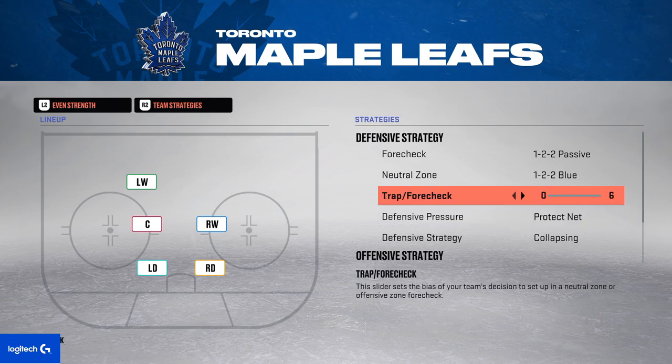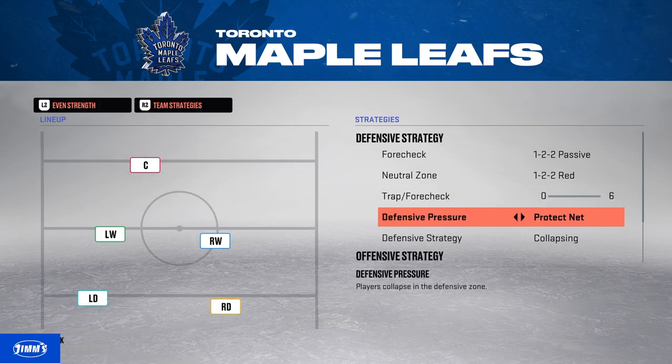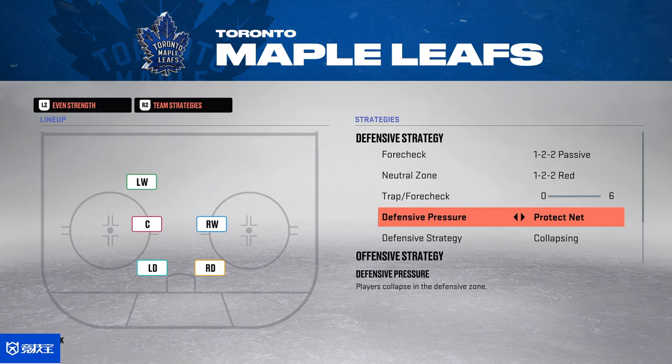This slider affects how aggressive your players are without the puck. Every time I've tried forechecking this year, opponents get around me pretty easily, especially in division one. There just aren't that many tools to forecheck — hitting is very good, but good players know how to pass before you get a good hitting opportunity.